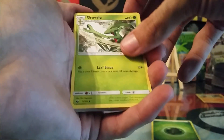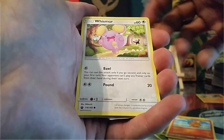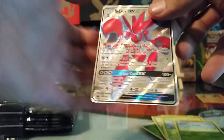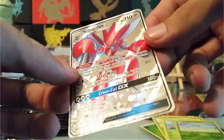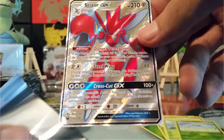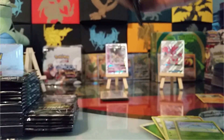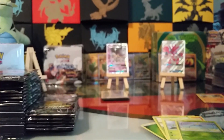We have a Grass Energy, Graveler, Lanturn, Sheldon, Torchic, Whismur, Cacnea, Love Disc, Trico, Reverse Surskit. And a Full Art Scissor GX! Man, look at that guy. That's sick looking. Second hit, first pack — I'll take it. That's nice.